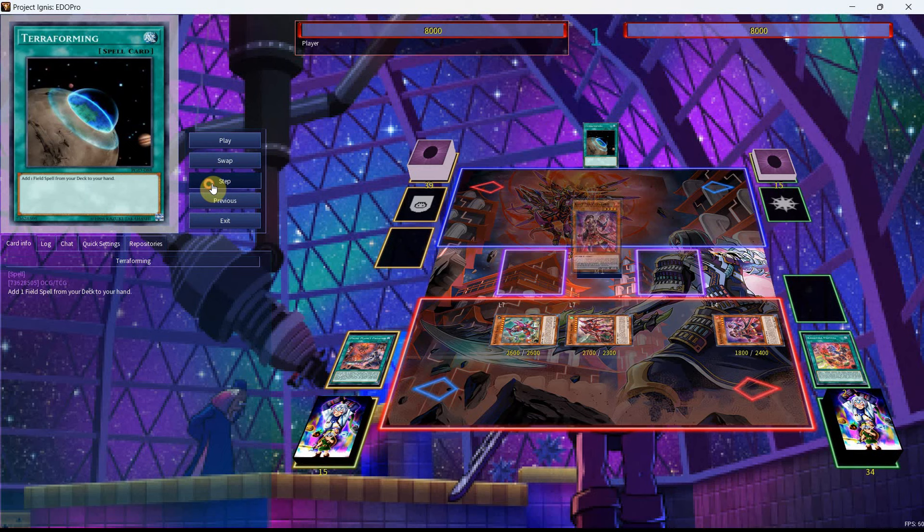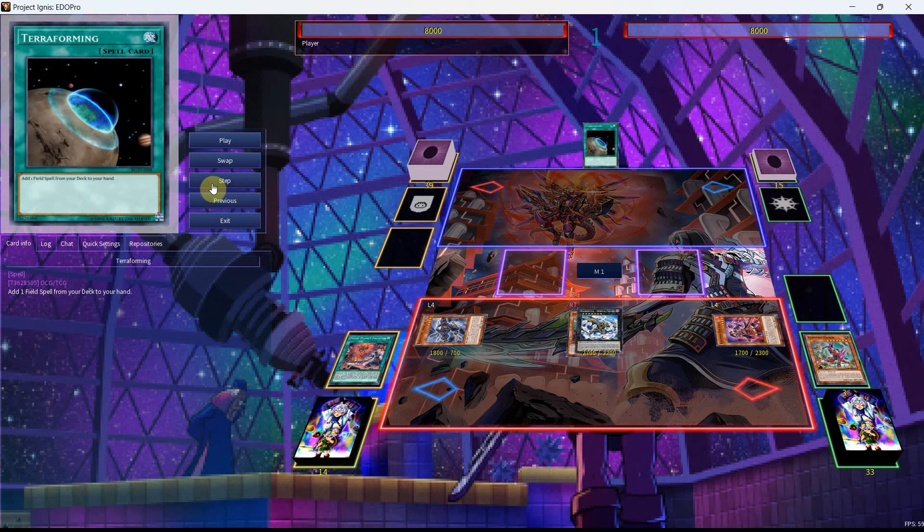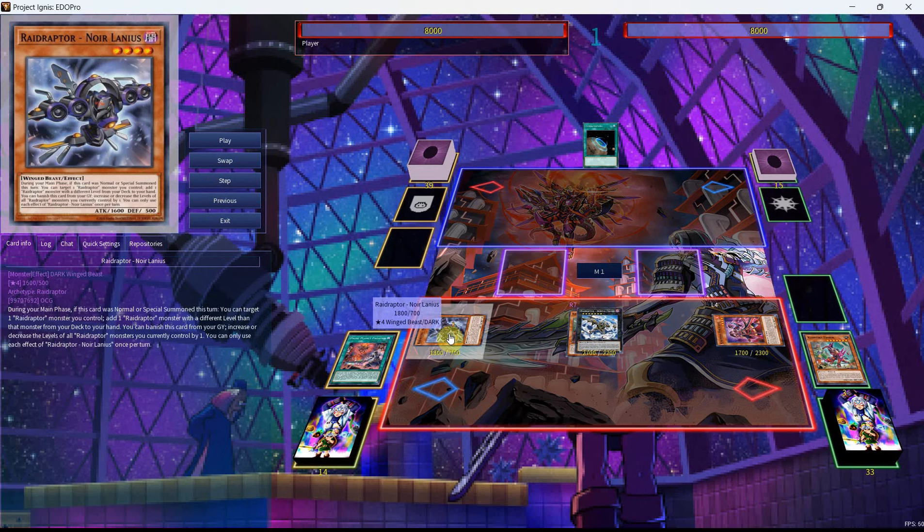Use the effect of Riseheart to special summon itself, as we'll then go into the Arsenal Falcon. Use Arsenal Falcon to special summon ourselves the Norlanius — this is a new card from Phantom Nightmare. It reads: during your main phase, if this card was normal or special summoned this turn, you can target one Raid Raptor monster you control, add one Raid Raptor monster with a different level than that monster from your deck to your hand. You can banish this card from your graveyard, increase or decrease the level of all Raid Raptor monsters you currently control by one.